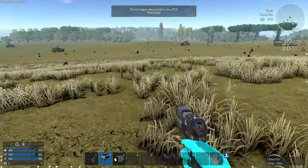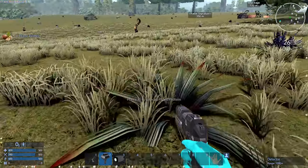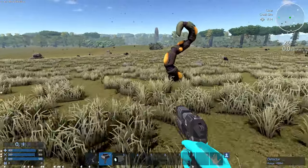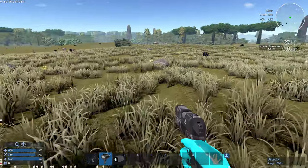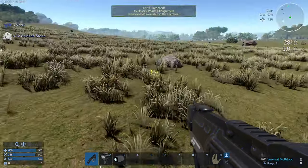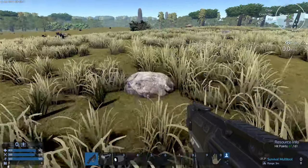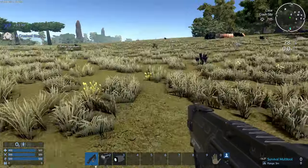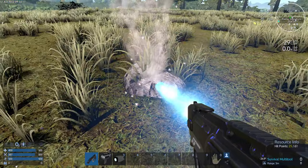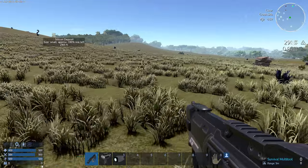We're going to leave that wreckage alone and head over here. More wreckage, just wreckage everywhere. We'll eventually explore it, but some of the spawn wreckage near here tends to be freebie stuff to help you — like there's a hover bike in one of them, some gear, and another one with a small vessel. You just have to do little repairs. The ores around here seem plentiful, and I think they've upped the numbers a bit in this mod.